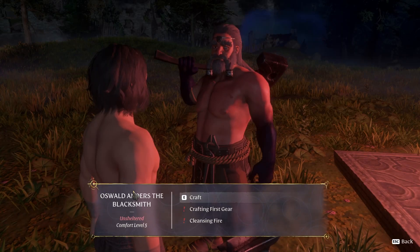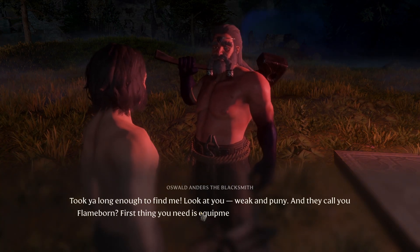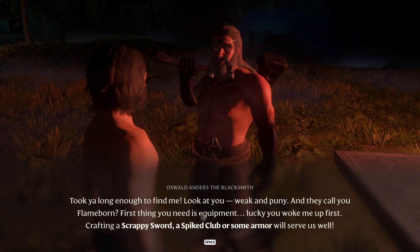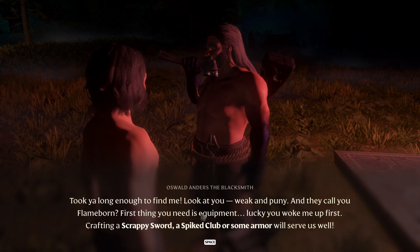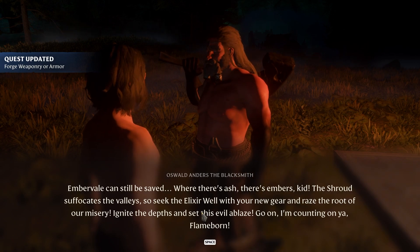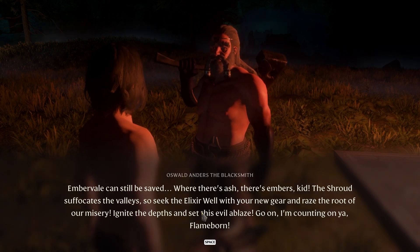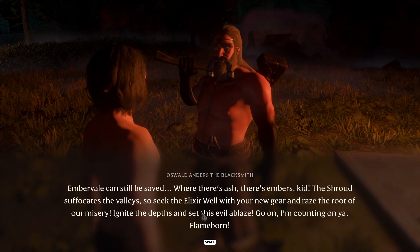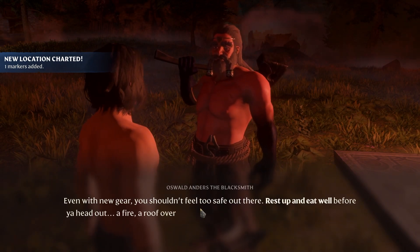The blacksmith says: 'Took you long enough to find me — look at you, weak and funny, and they call you Flame Born. First thing you need is equipment. Lucky you woke me up first.' Crafting a scrappy sword and spiked club. Armor will serve us well. He continues: 'Cleansing fire — Amber Veil can still be saved. Where there's ash there are embers. Seek the elixir well with your new gear and ignite the depths. Set the evil ablaze.'